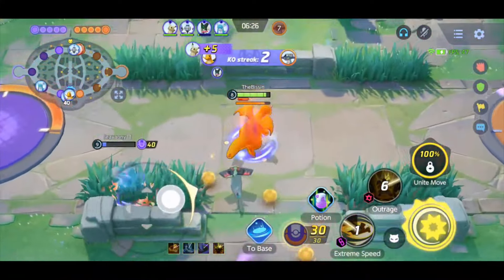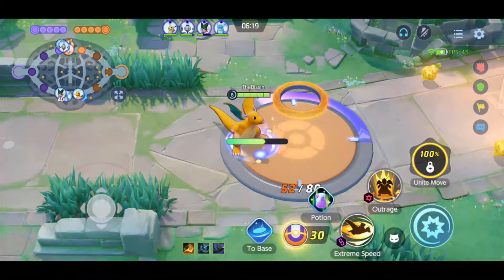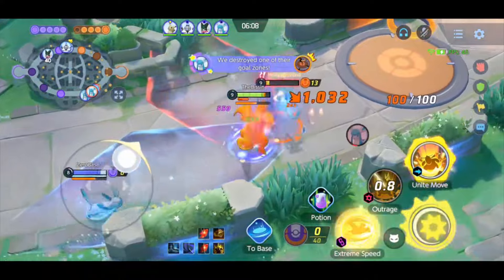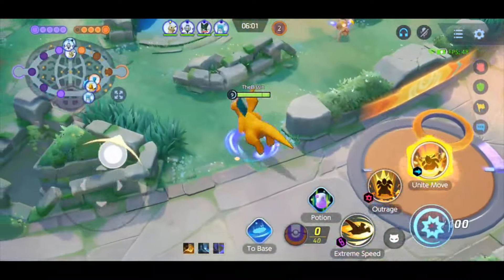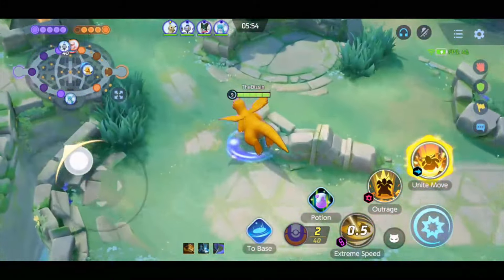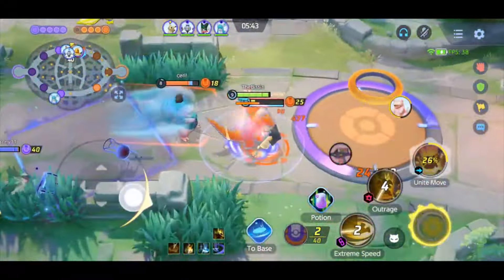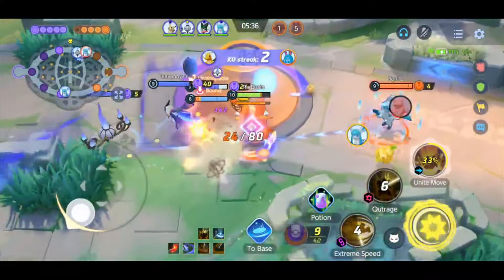Get out of here, buddy. Dragonite is finally here, and it's time to avenge our fallen comrades. Let's go, buddy. Nice 30. Get out of here, Glaceon. I warned you to get out of here. Because if you don't, I will ruin you. This is not mine. We're headed up top.